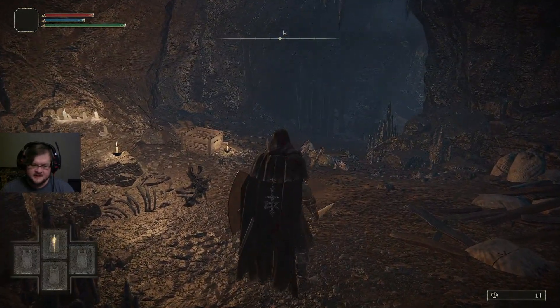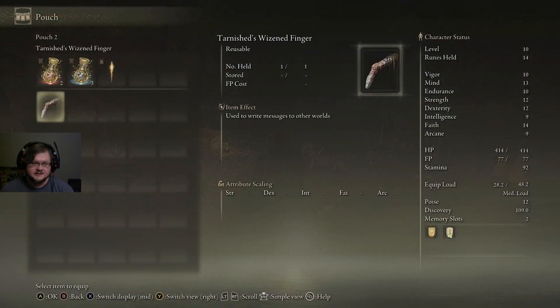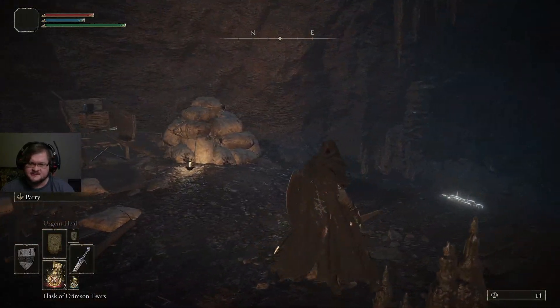You can also put things in the pouches here by going over here — you have to press Y or Triangle to put things there. So it's saying we have parry on the left side.